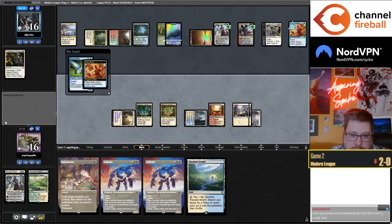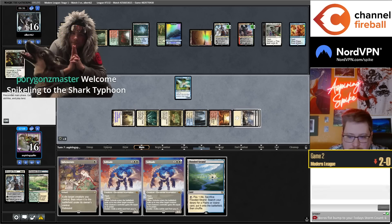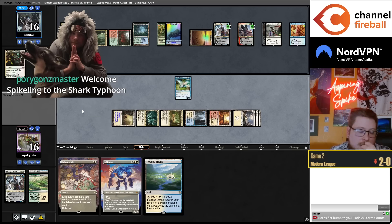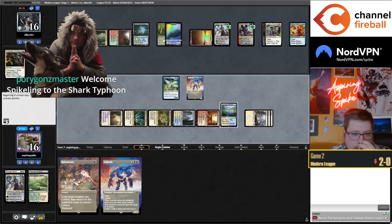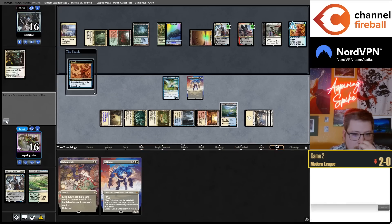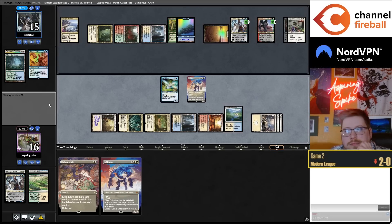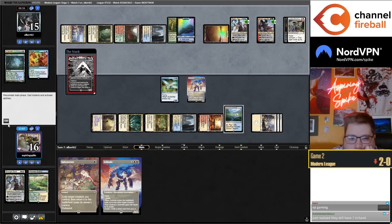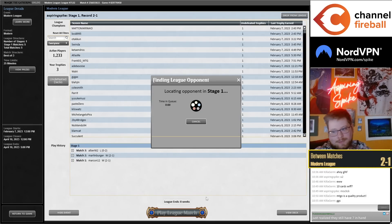Draconite is so frustrating here because it doesn't even go to the graveyard. GG GG — cannot beat opposing Elish Norn. Max pain match. Can keep if we had a second fetch — I think we have to mulligan.